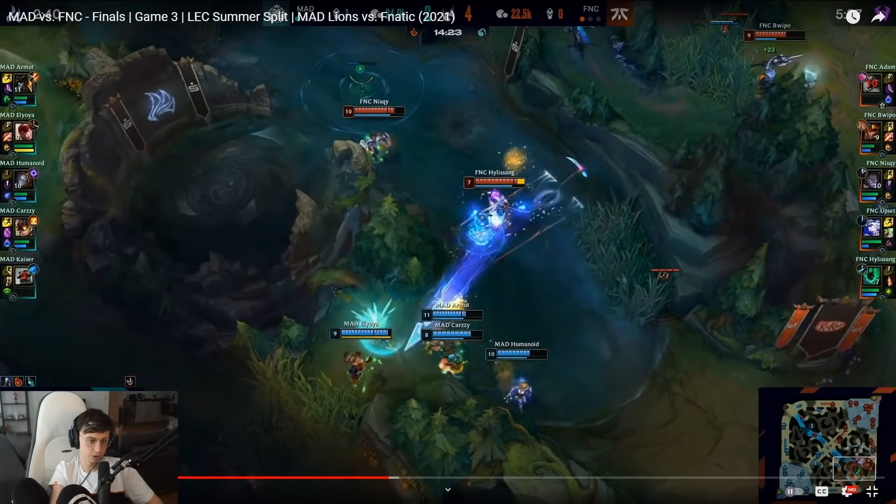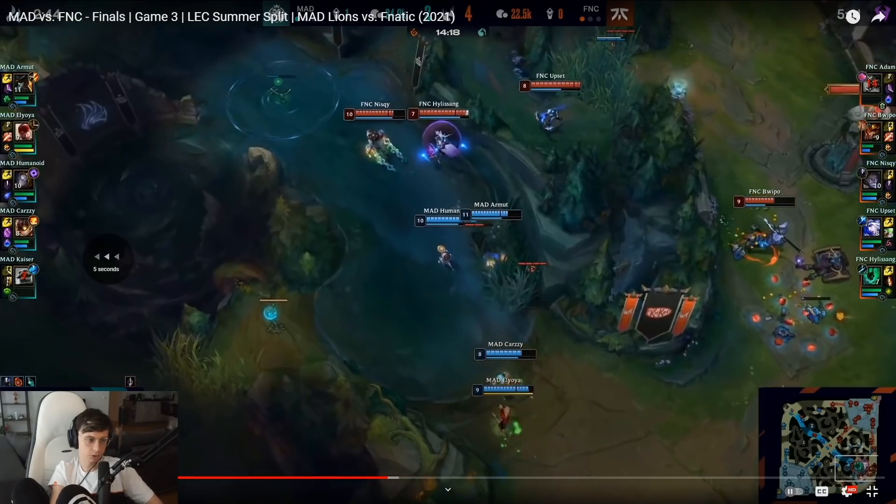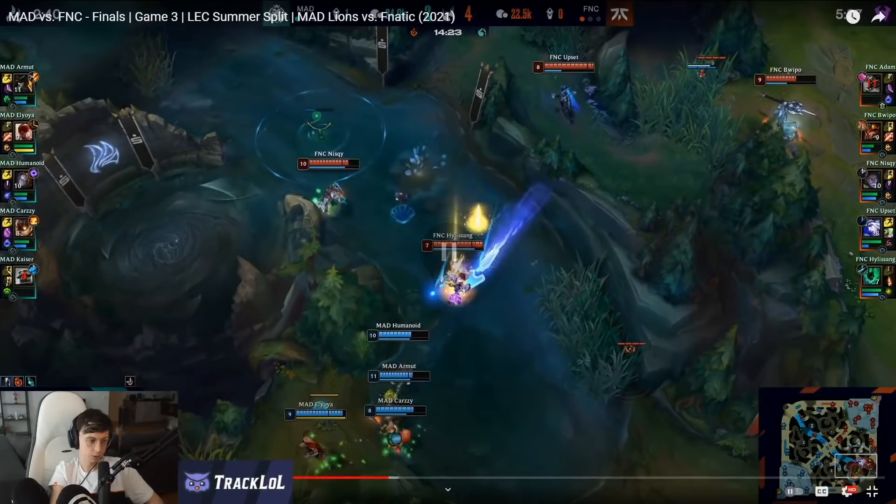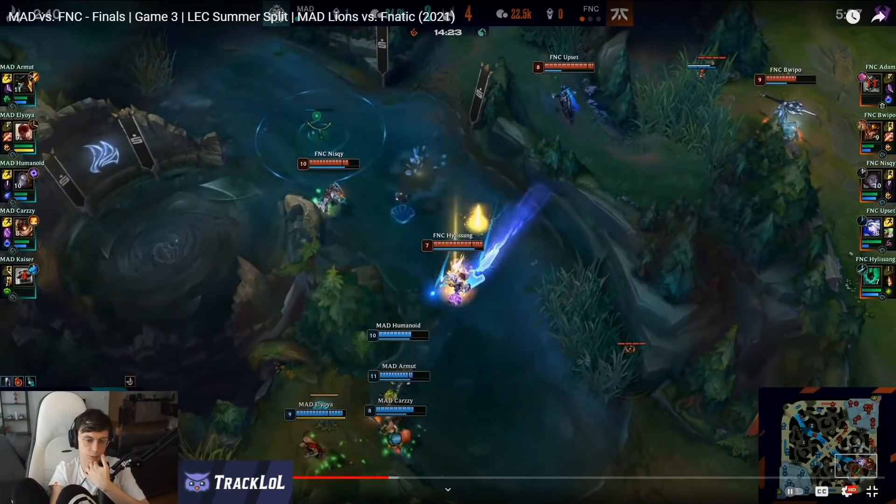Humanoid flashes it and it hits Armut. But at the same time Hilly tries to flash-flay Humanoid into the arrow. What Hilly's trying to do is flash-flay Humanoid so he gets knocked up and can't flash, so he gets hit by the arrow. This was really well played by Hilly — if he can get him on the knock-up flay into arrow before he can flash, he's dead. But he can buffer it so even if Humanoid presses flash, he can't get away because he's knocked up from the flay.